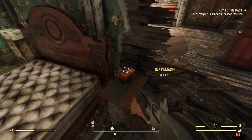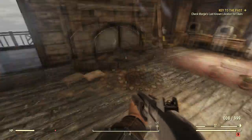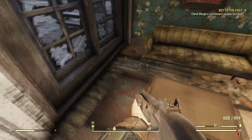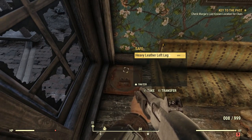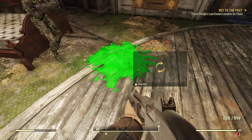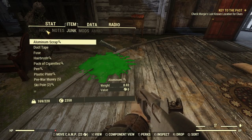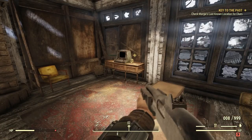I don't want those. Instamash — now that I'll take. Plastic plate. Oh look, here is a safe that's open. Heavy leather left leg — let's see how that compares to what I'm currently using. No, it's not as good as what I'm currently using, so I'll just drop it on the ground.